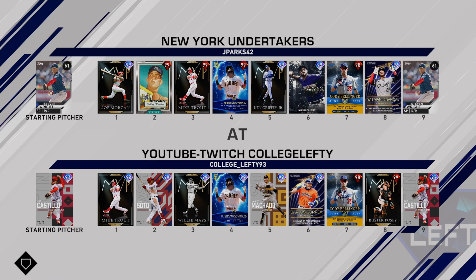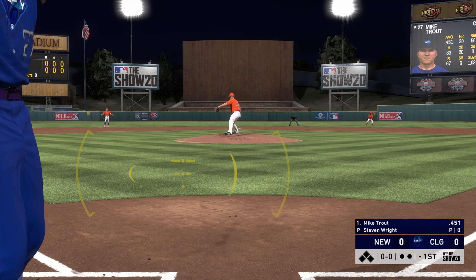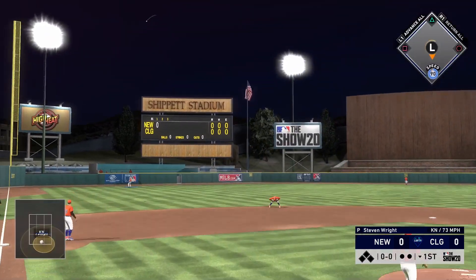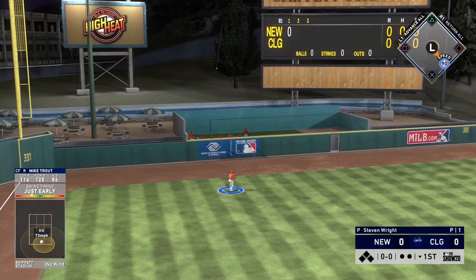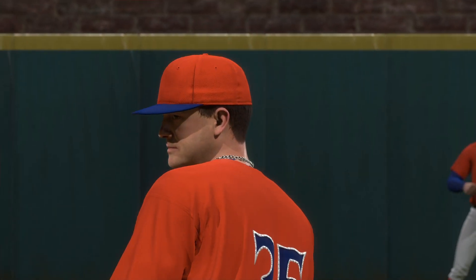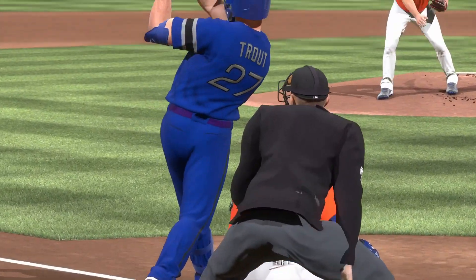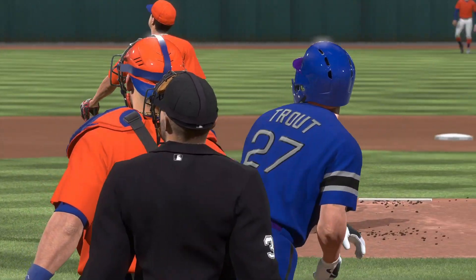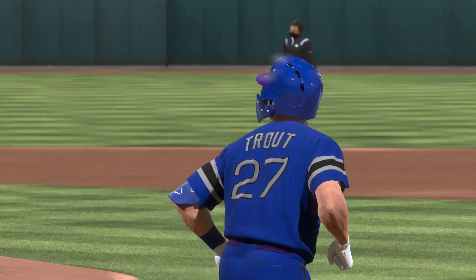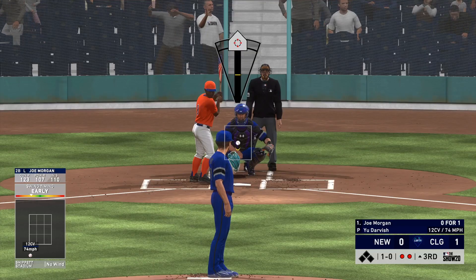I decided to hop into an event game to get some more gameplay. We're up against Stephen Wright as the opponent's starting pitcher. Even though this opponent has a lot of Finest cards, he still started a knuckleball pitcher. Mike Trout is not having it — he goes deep on the first pitch of the ball game. We're going to replay that: starting a knuckleball, watching it fly over the fence. That home run was absolutely crushed — 435 feet, no doubter.